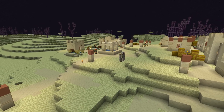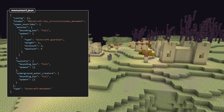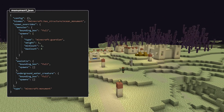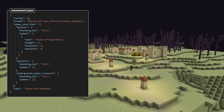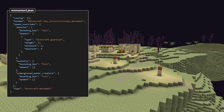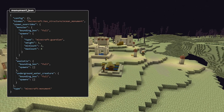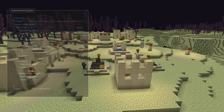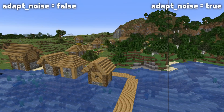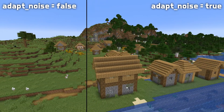There are also new capabilities in configured structures themselves — they now have a spawn_overrides field. This can contain sections for each spawn category pointing to a spawn override for that category. Each override contains a definition of which type of bounding box it covers: either full, applying when spawning in the bounding box of the entire structure, or piece, applying when spawning in the bounding box of any structure piece. The overrides also contain a weighted list of entity types to spawn with min and max counts for each type — the same data specified for spawns in a biome file. Configured structure files also have a new optional boolean field named adapt_noise; when set to true, the game will attempt to adapt the surrounding terrain to make the structure fit in, as used for villages in vanilla.